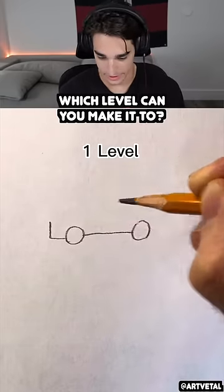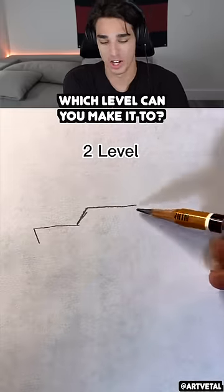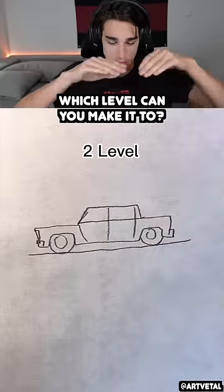Drawing a car: level one — yeah, that's how everybody draws a car, that's the proper way to draw a car right there. Level two looks the same; they just added doors and made it a little more square.